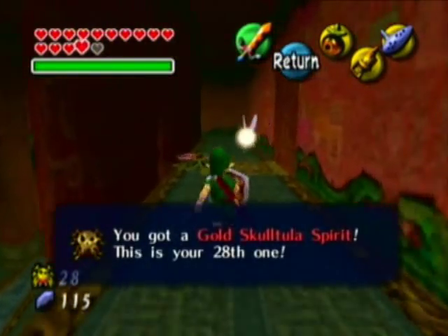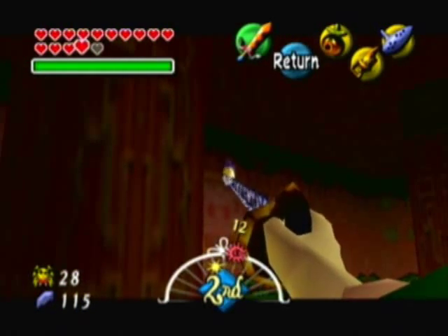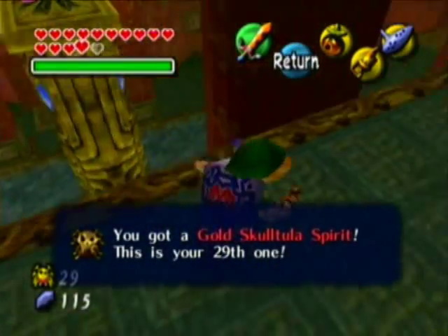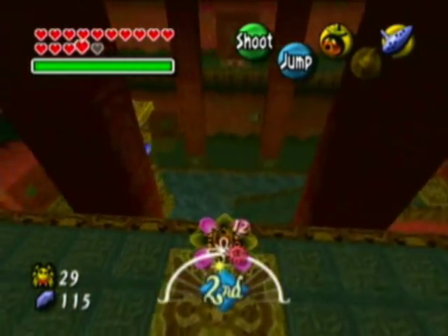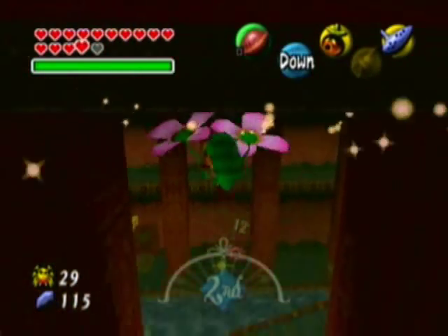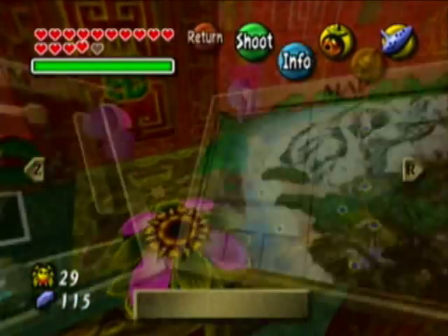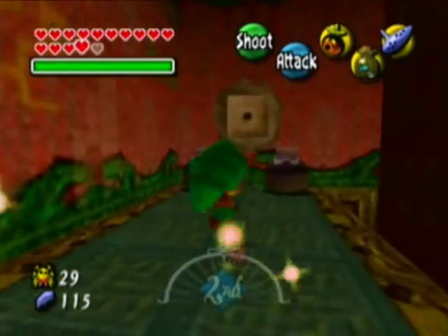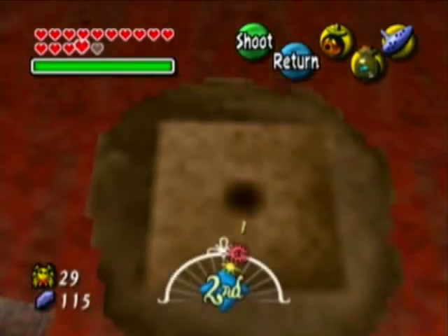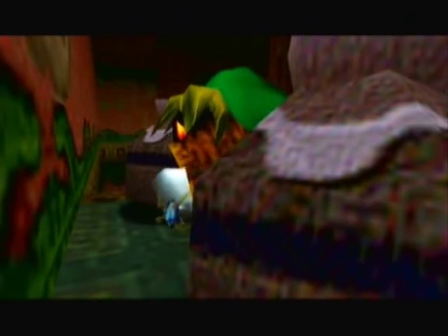Just two more, and I'm pretty sure I know where they both are, actually. There's one right there. I think you're not actually supposed to use the hookshot to get thrown - you're supposed to use the Deku flowers or something, that's what the guide told me. Alright, and we're just going to head across to this side. And the last one is going to require our final bottle of bugs, I believe. So we'll head on over here - yup, sure enough, there's another soft soil thing in the wall.